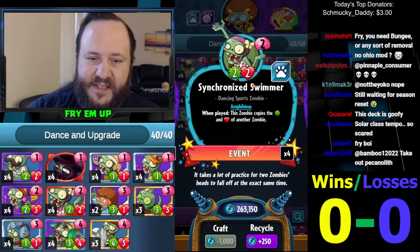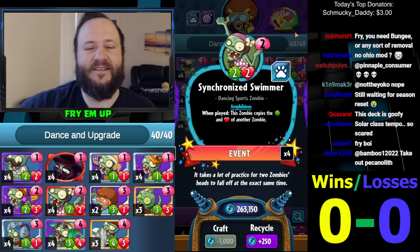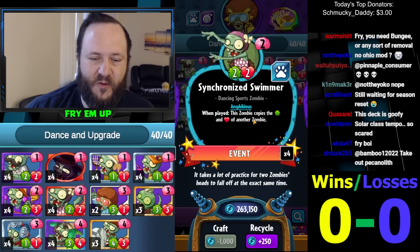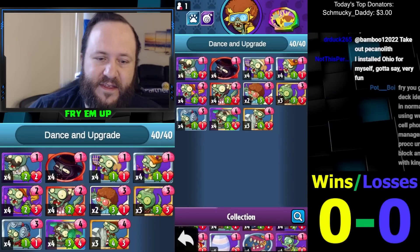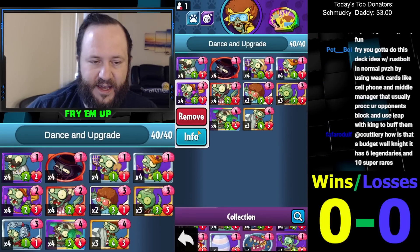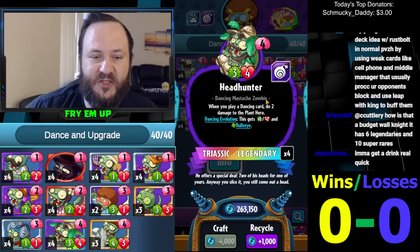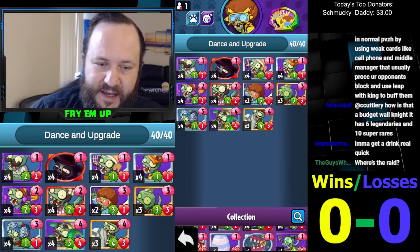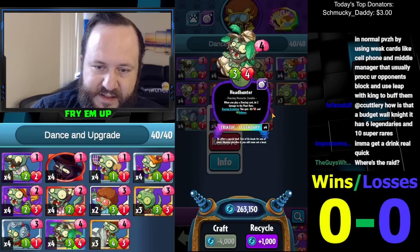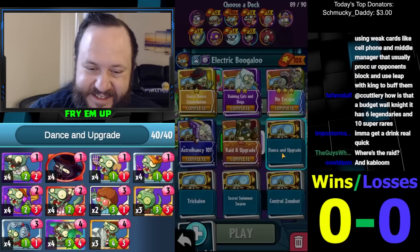So it reactivates the tennis champ and you can then copy those stats on that same turn with the synchronized swimmer. On turn three you end up playing a one-cost seven-four and then a two-cost seven-four in the water. This is also a dancing card so it synergizes with the dancing theme — it'll get extra attack from the aerobics instructor or end up doing two damage in a pinch. You can even get an amphibious play and get an amphibious headhunter doing bullseye damage from the water lane. That's the deck — let's see if this works!